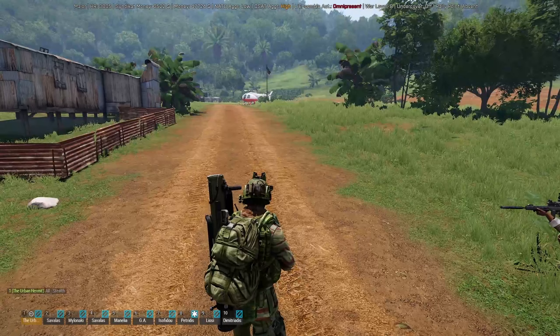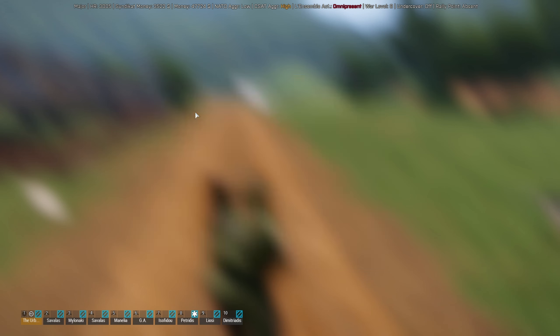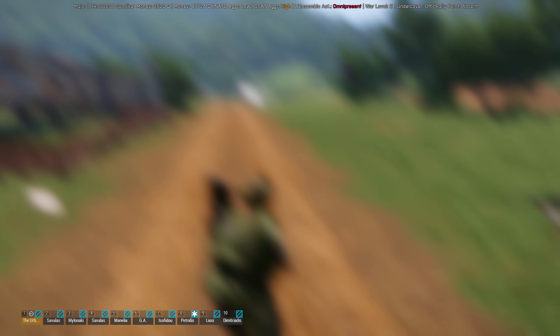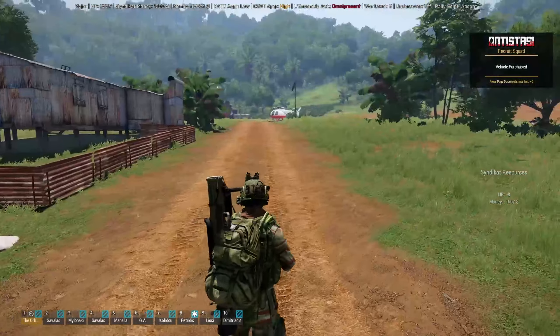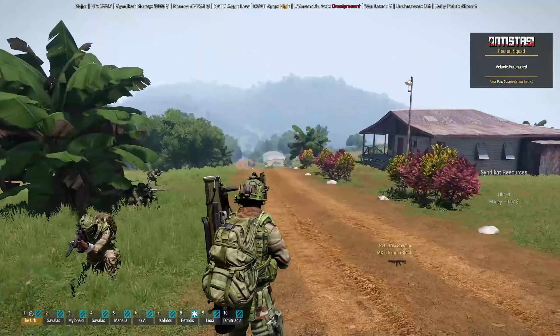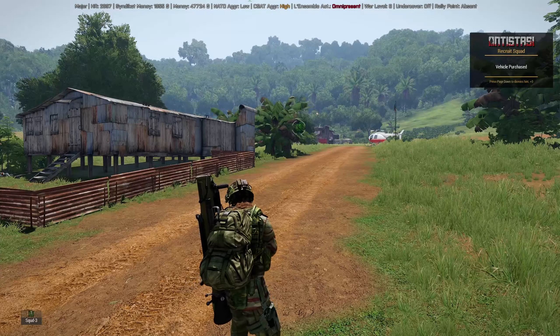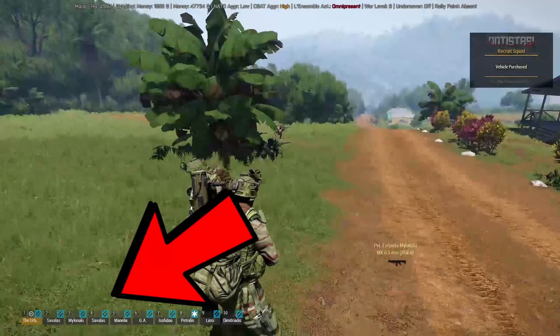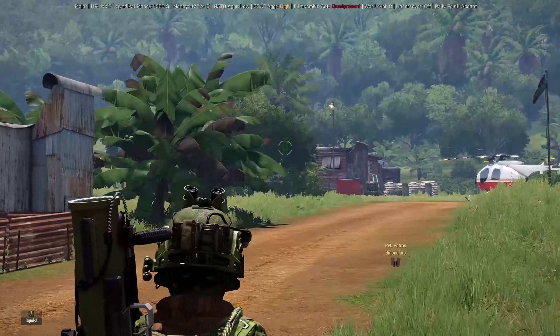Pressing Y should be your natural keybind — go into commander and you can recruit squads from here. You will need a bit of HR and money to do this, but you can recruit an ordinary squad. You might wonder where they are — hold left control and hit spacebar. As you can see at the bottom left, this switches between your personal squad and your high command squads.